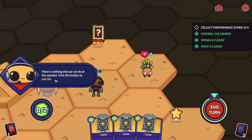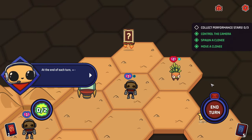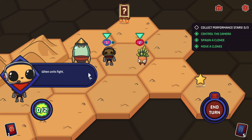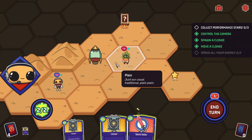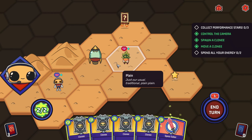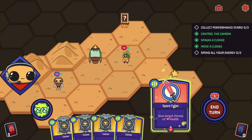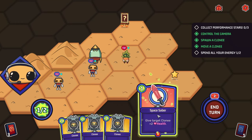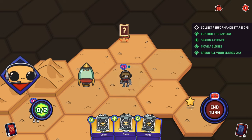When units fight, they deal their health as damage to their enemies. We've lost our person — our little clonee is gone. Our current goal is still to collect the stars but also spend all our energy. We can conjure up a space saber — which is in no way a lightsaber for copyright and legal reasons. We pop a Clony there, give them the magic sword, they move to here, and chopity chop that thing apart. Lunch is sorted.